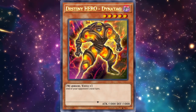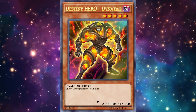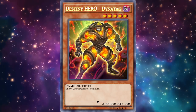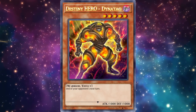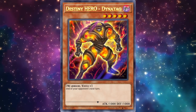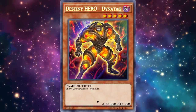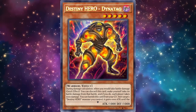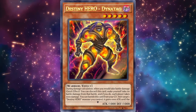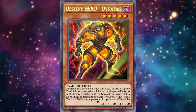This synergizes perfectly with Dystopia — you can have your Dystopia gain attack and go up to 3800, which allows you to trigger his effect to pop a monster on the field. Really nice synergy between these two cards. The only question is how do you get Dynatag to your hand consistently.